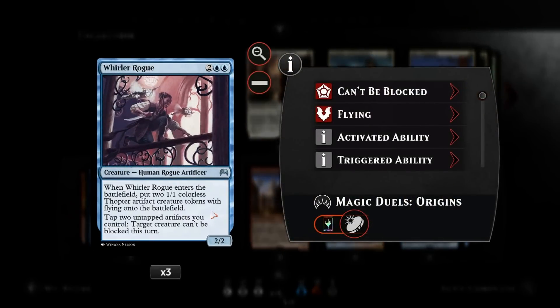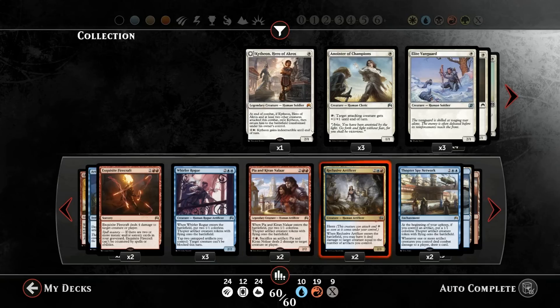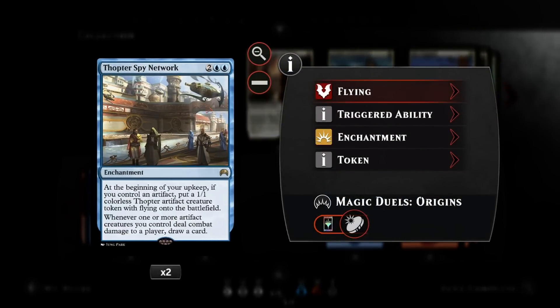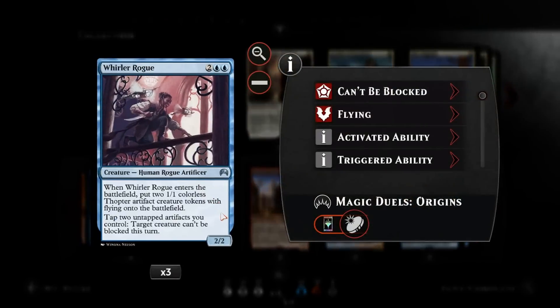Then of course the All-Stars of the deck, which are Whirler Rogue and Piant Kieran, both making two Thopters. And then we have a few copies of Reclusive Artificer for some removal, and also a nice tempo play if you can take out a big creature and also attack with a 2-3 Haster. And our other card advantage card, which is Thopter Spy Network. And then for removal we have the Exquisite Firecraft, the ability on Piant Kieran — we can make our creatures unblockable for some reach as well.